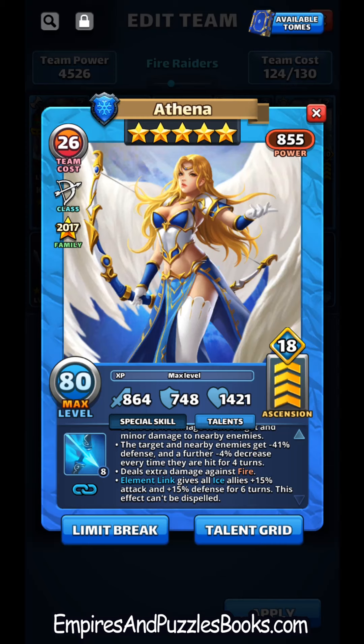Combining Athena with Iris gives us plus 25% attack for all ice heroes — that's basically like taking a bear banner into war, which we know we can't do. Now, one negative of adding ailments to the enemy is that benefit disappears when you kill them. But attack up sticks with you even after the enemy dies. Defense down has a bigger impact than attack up, but attack up persists beyond the kill.